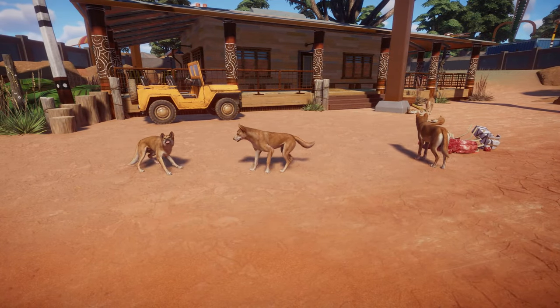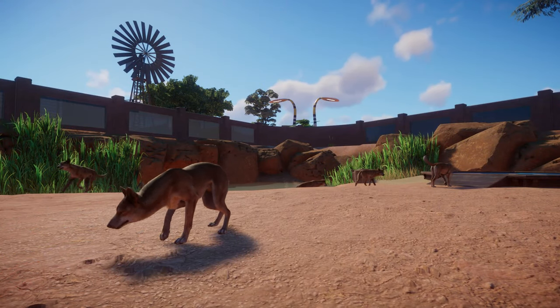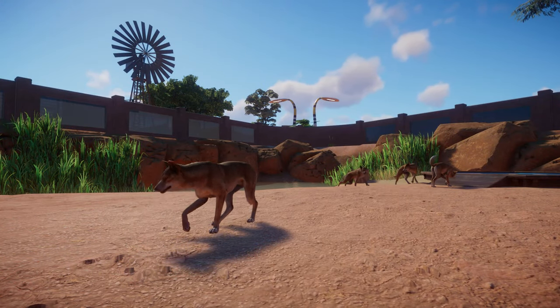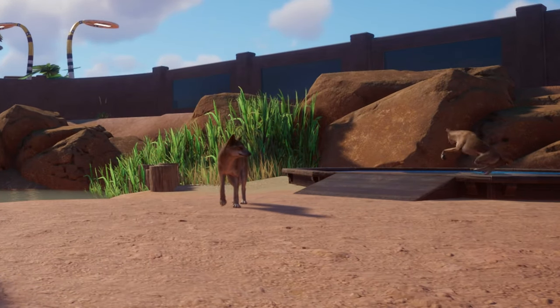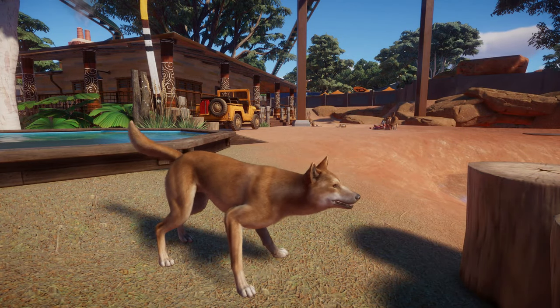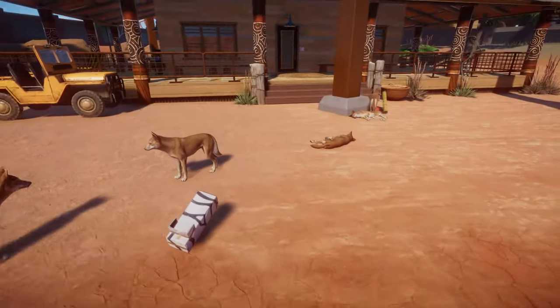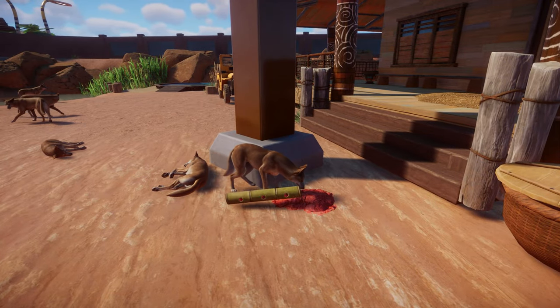Dingoes on the other hand do not need to climb but need a lot more room to be happy. The fences have to be better and taller than for koalas and their livable temperature range is a bit smaller, between 12 and 40 degrees Celsius. You can set them up in small packs made up of unrelated individuals, a small family, or a medium-sized pack of up to 12 members. They do not live long and take a while to reproduce.